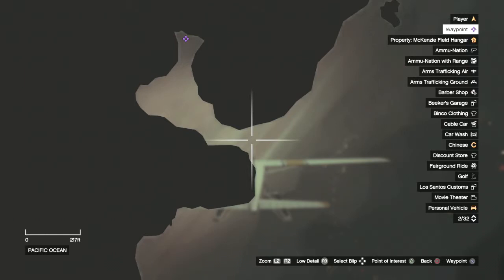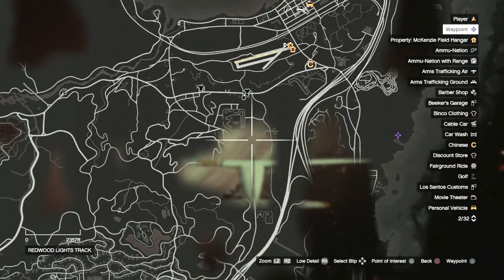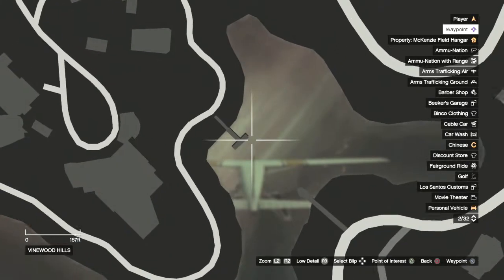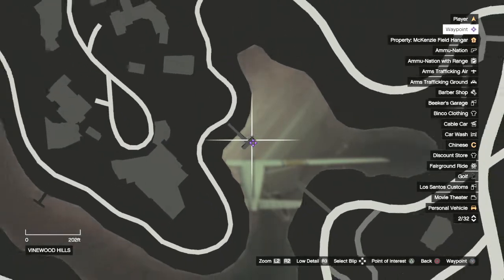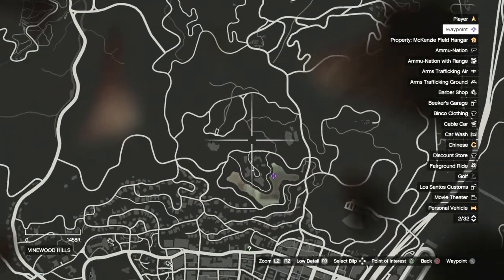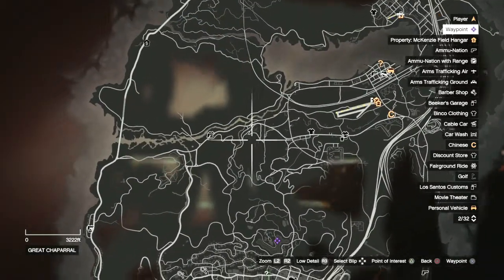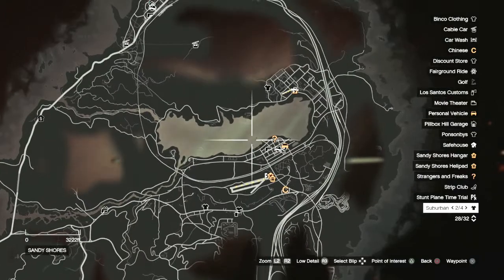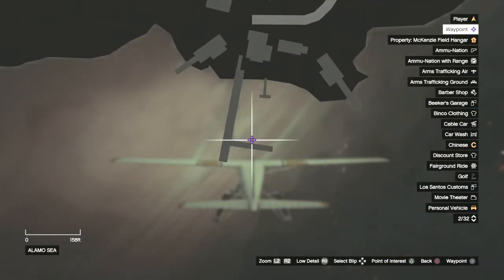The second location is at the pier — it doesn't always spawn there, but if it's not in the cave, it might spawn at the pier. The third location is at a different lake — the big lake at the top of the map. It has one pier, and the plane is located right there. So there are three locations I'm showing you guys, and the plane will only be found at these three spots.